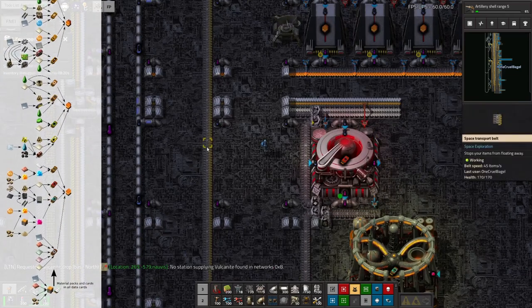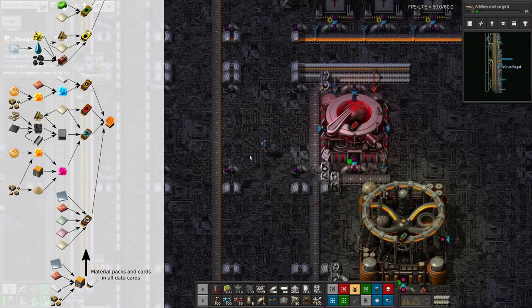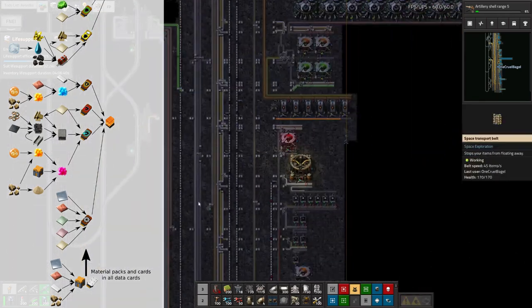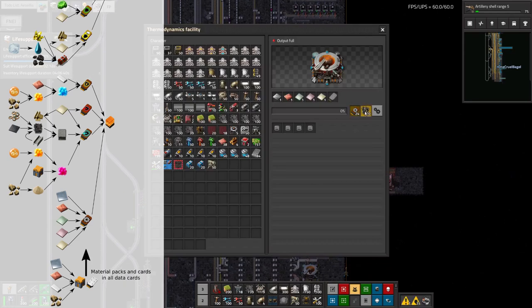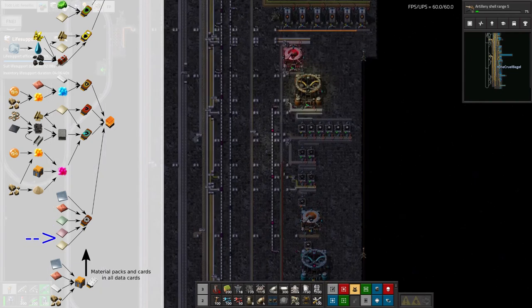As you can see from the diagram here, material science four isn't actually that complicated. Yes, there's quite a lot of things on here but a lot of it is just putting down the relevant machine and plugging in the relevant inputs. The only bit that makes it more complicated is the experimental alloy data, which requires lots of different inputs - basically all the different metals: iron, copper, beryllium, holmium, and iridium.